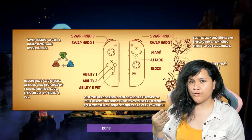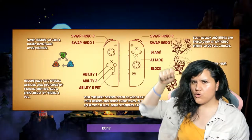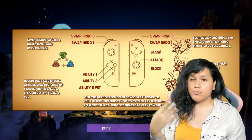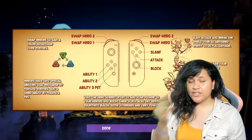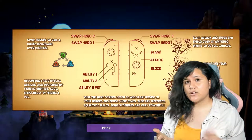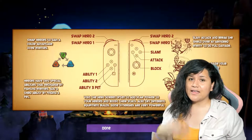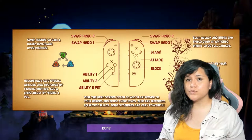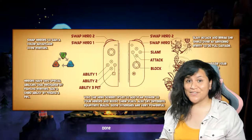Slam is a powerful attack. It's slow, yet it has a hard slam to the ground which damages multiple enemies or breaks shields. By breaking the shield — enemies with shields have pretty powerful defense and regular attacks don't do much — once we use the slam, it breaks the shield and our regular attacks are much more effective.